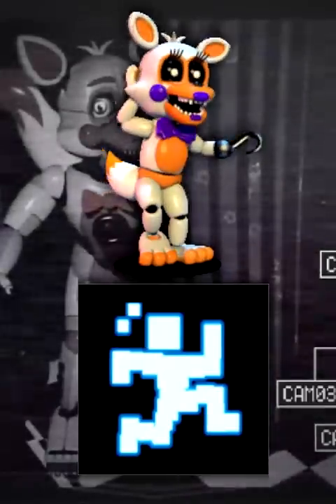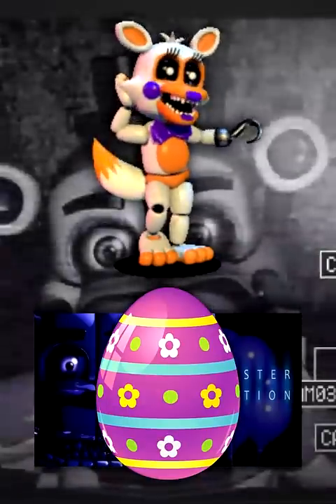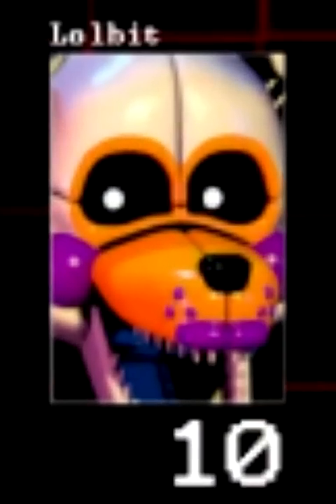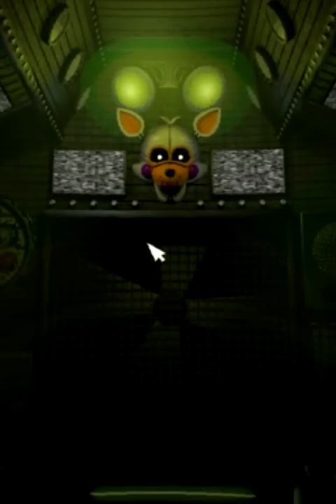Scott must have really liked Lolbit because once Sister Location rolled around, he brought them back as both an easter egg and a selectable animatronic in Custom Night. When you're in the primary control module, there's a rare chance that the entered mask will be replaced with Lolbit's head.